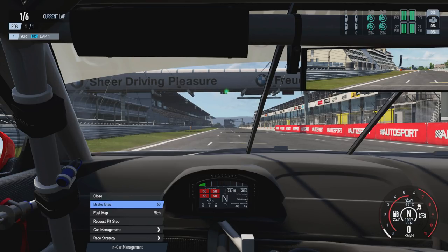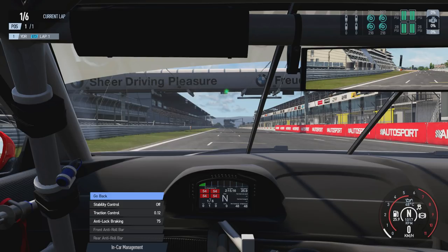Going through the ICM menu, there are various options: close, change brake bias, change fuel map, request pit stop, car management which opens a submenu, and race strategy which also has a submenu. However, the options available depend heavily on the car you're driving — not everything will be available. Most cars allow brake bias adjustment; some allow fuel mapping. Under car management, we have traction control and anti-lock braking, but the front and rear anti-roll bars are locked out on the BMW M6 GT3. Other cars will allow you to change anti-roll bars on the fly while driving.